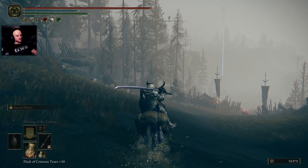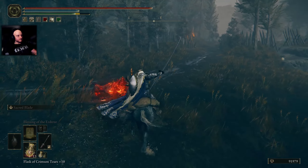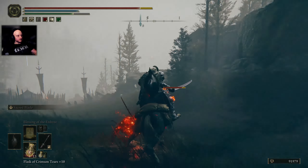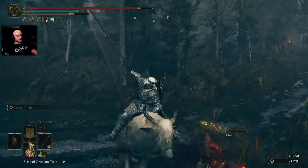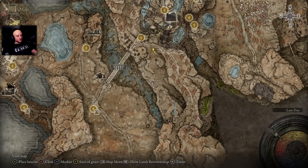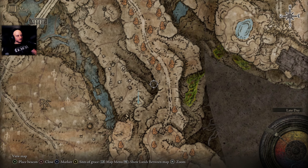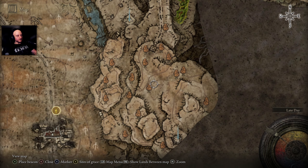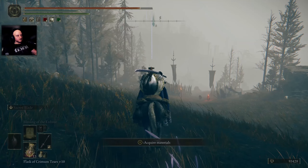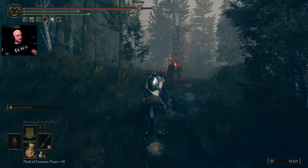We start up or down? I guess we're starting right here. So what do we actually got here? There's a camp here with a big building. Let's go up first, just have this cleared out, because going down there seems like it leads into another area.